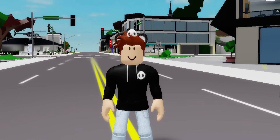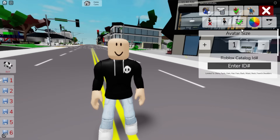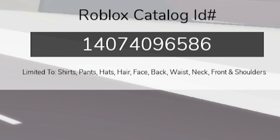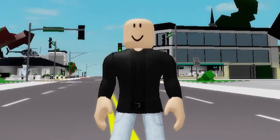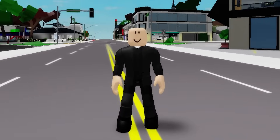So Titan TV Man is back again on episode 68. To do it, let's deselect my DaPanda Dad items so that after we can introduce ID code 14074096586 to get this Black TV Man top, and then add code 13791455888 to also add these matching black pants.